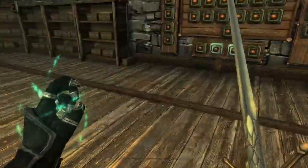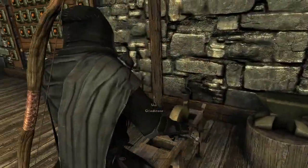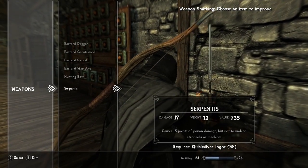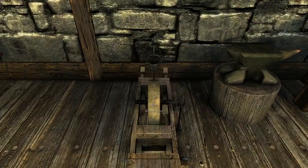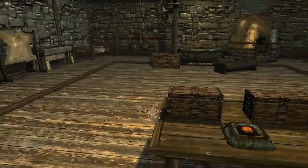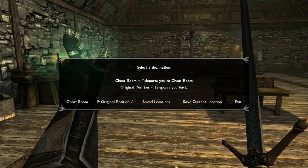Up here in the cheat room, let's see if we can temper this thing. You can indeed — you need a quicksilver ingot, and with a superior improvement you get 20 points of damage. It's not a huge increase, but I don't have the top weapon refinement perks. That's pretty much everything this sword has to offer in terms of tempering.